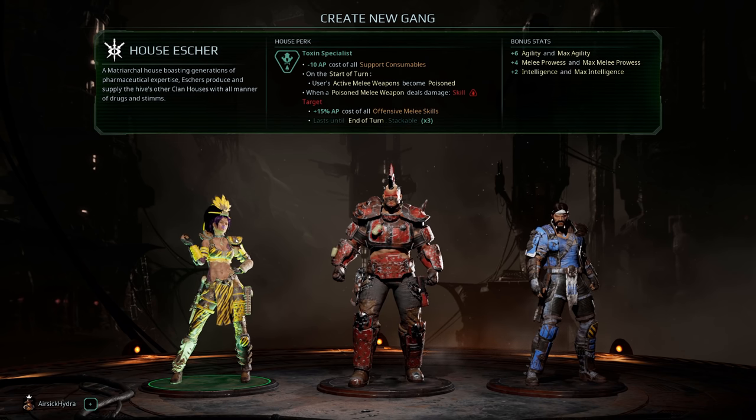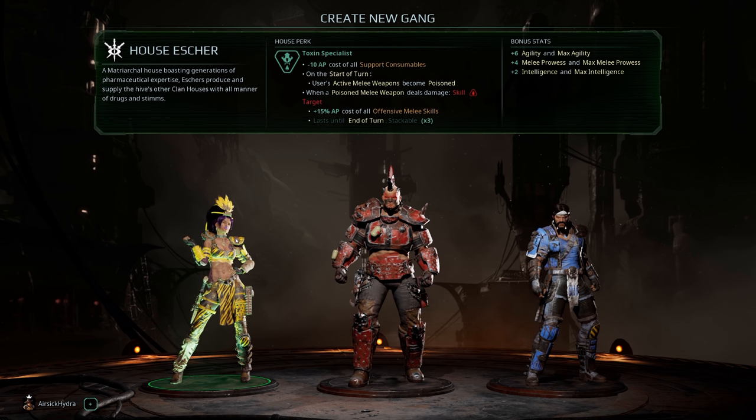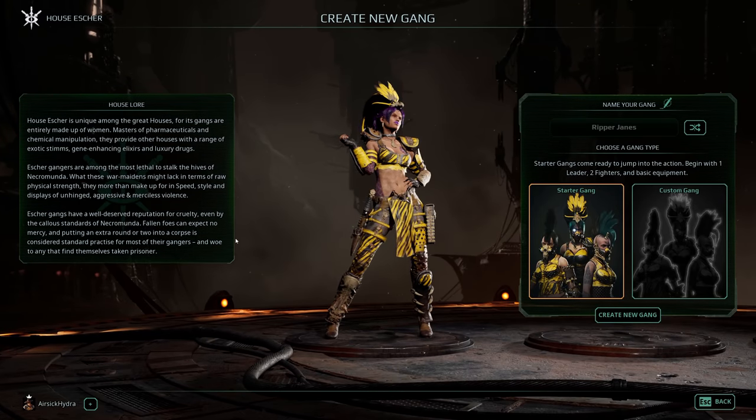It's safe to say that the House perk and the bonus stats apply to every single member of your gang, so something really worth noting as it will have a large impact on your playstyle. I really like House Escher — they're my favourite, so that's what I'm going to be building today. I love the skill which applies poisons based on melee hits, which makes whacking you back more expensive for them.